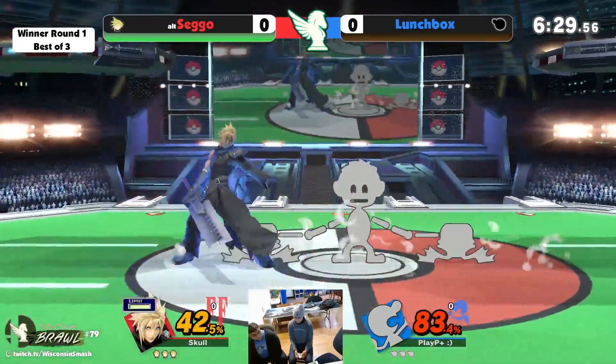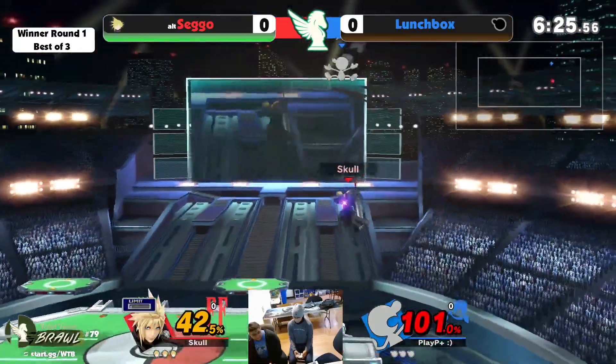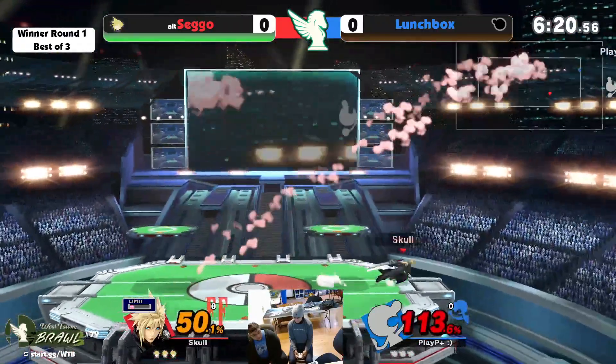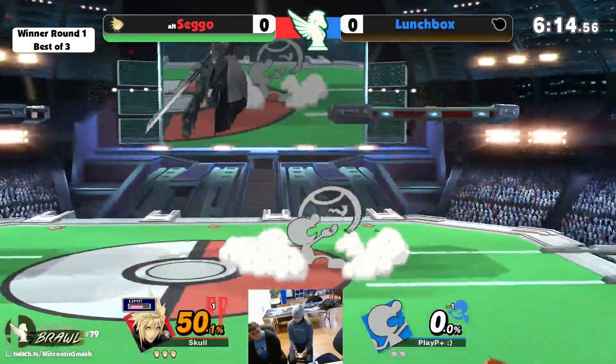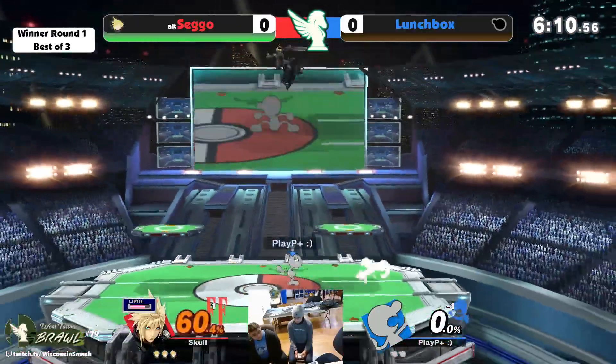He's got a limit now. So it's really just gonna be: can Sego find the kill moves, and can Lunchbox find the edgeguards? Catches the — I assume that was a parry attempt that Sego beat out there with a back air, and now Sego's got a lead, he's got a lot of stuff to work with.